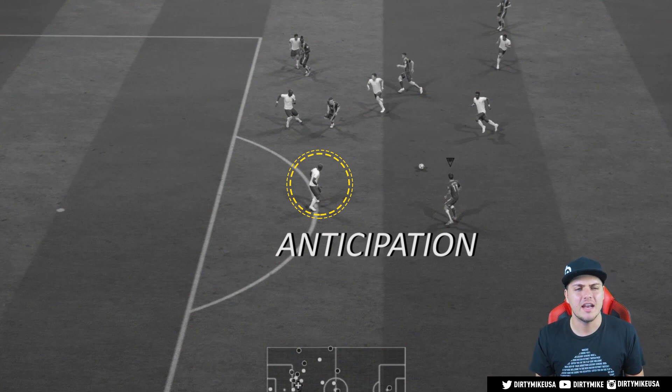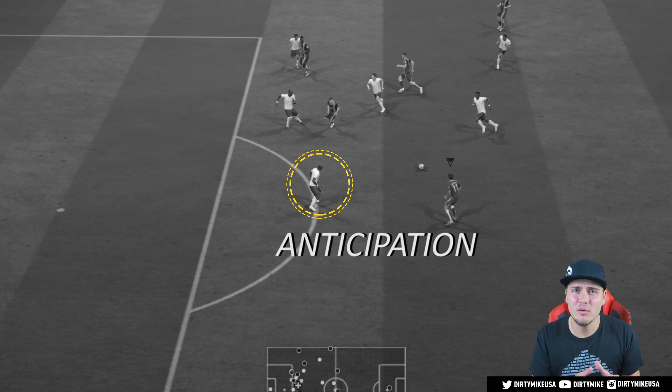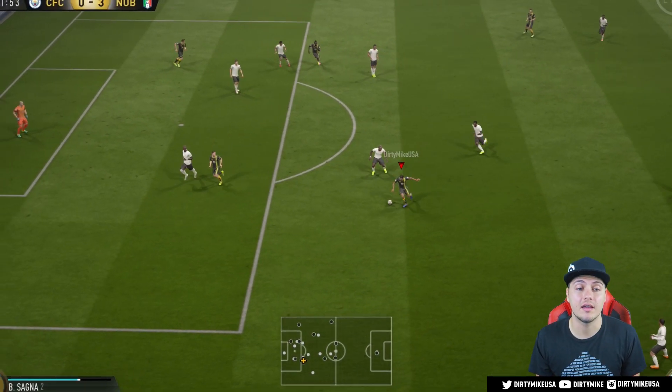In the freeze frame I'm passing to Ben Arfa, and because five-star skillers make all skill moves look a little bit crisper, he's going to have quicker execution. I know that defender is coming in aggressive — my opponent today has been a little antsy, so I'm anticipating he's going to come at me. We pull it back with the drag back and it opens up a lot more room to do whatever we like.